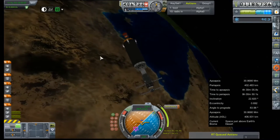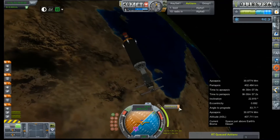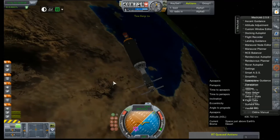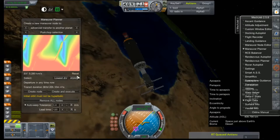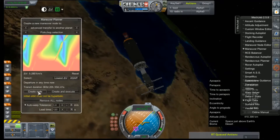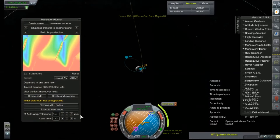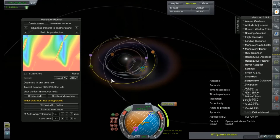It'll be any second now. There they go. Mechjeb, you're killing me here, man. Maneuver planner. 31.67 — that's a lot easier than what we were having. Gets us an encounter. We're going to go with that.